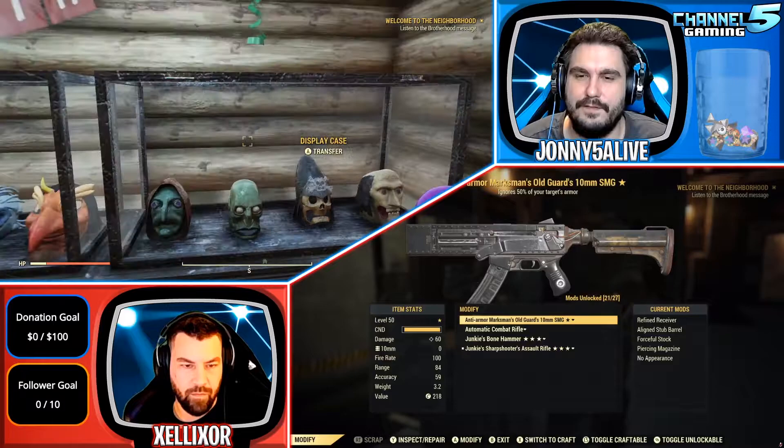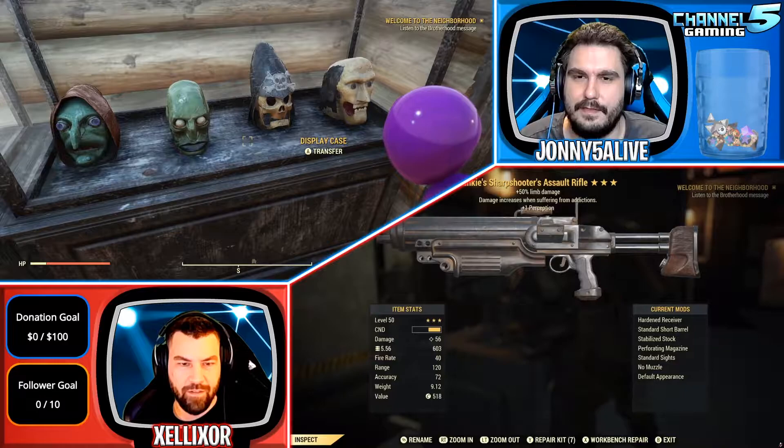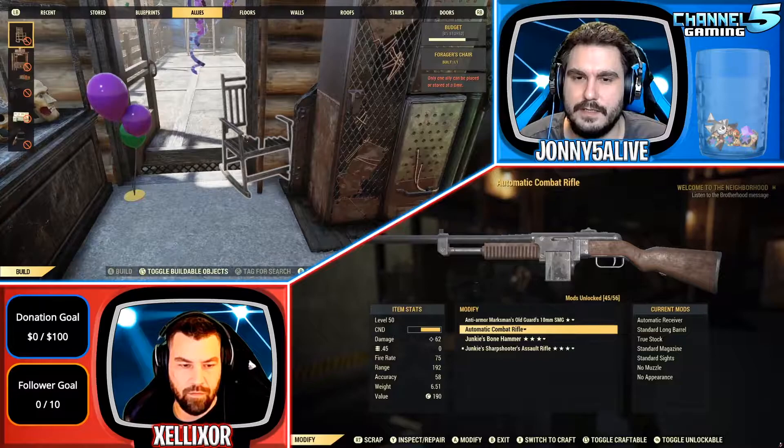Here's my little Fasnacht party room with balloons and streamers. This was from the Helvetia Fasnacht event. I got every single mask including the power armor one — I can show it to you guys here.